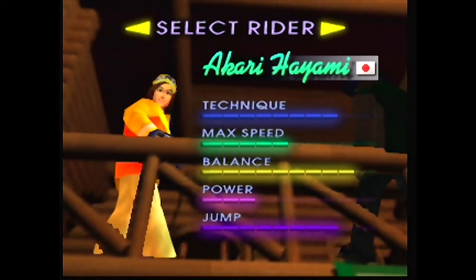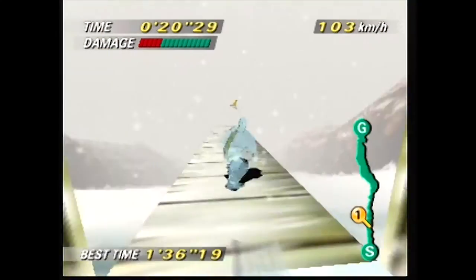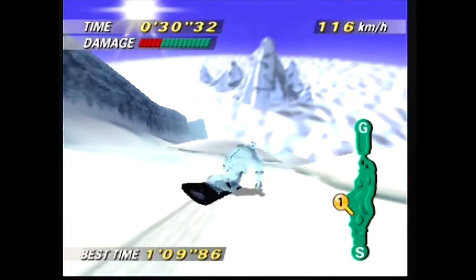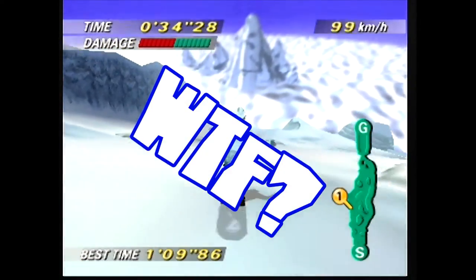Once you beat the Expert Mode of Match Race, you can access the Iceman by zooming into Akari Hayami, pressing left C, and tapping A. You'll know it worked when you see him in the thumbnail on the board selection screen. The Ice Dude is not only cool looking, but he takes less damage than the feeble human characters, has really good speed, and tends to land easier. Most of the time.